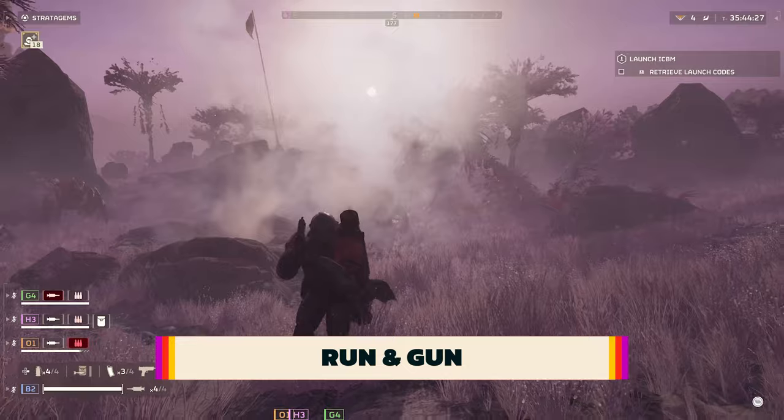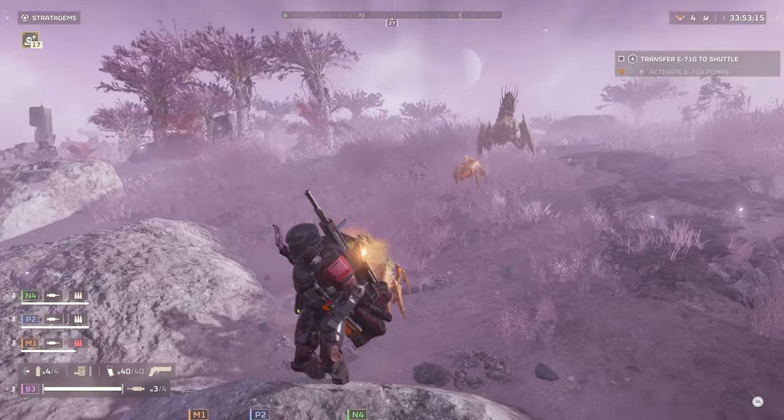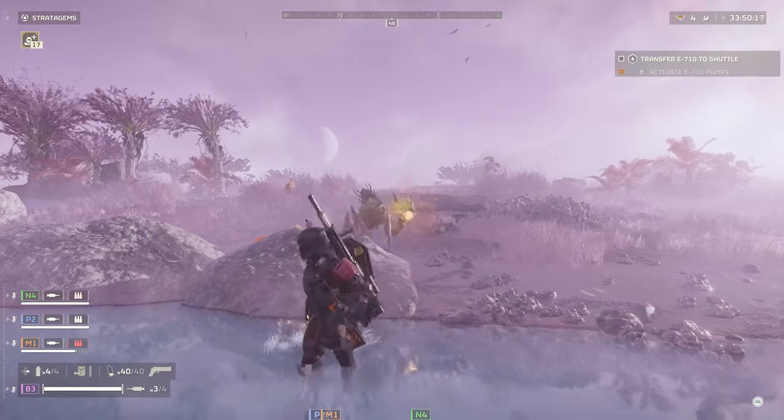One-handed weapons, while generally less powerful than other guns, have the useful ability of being able to be shot behind you while running away from a horde of enemies, as long as you're not aiming down sights while doing so.